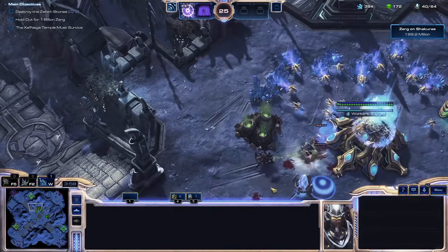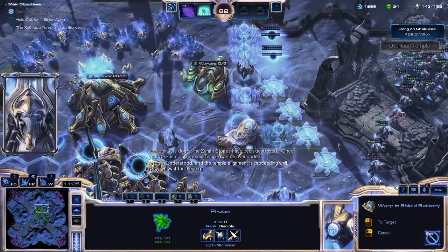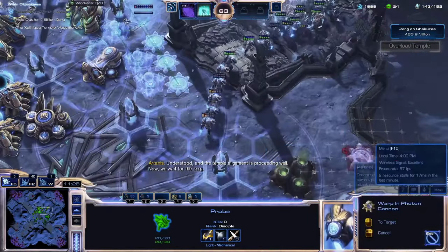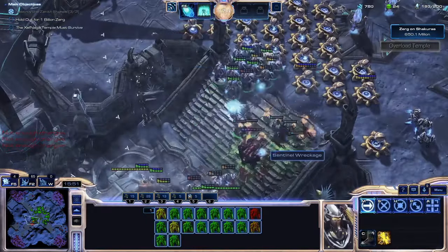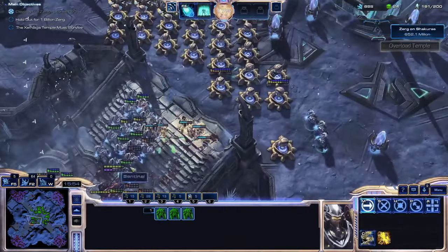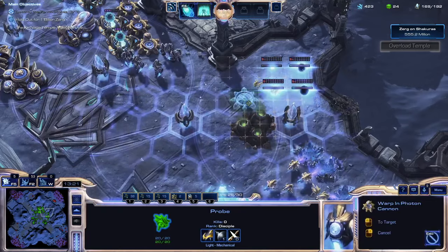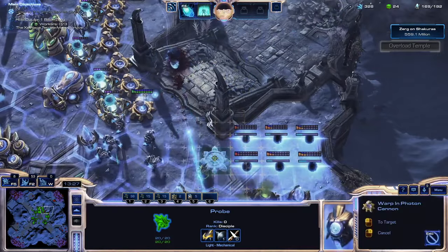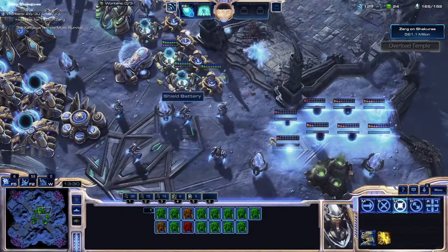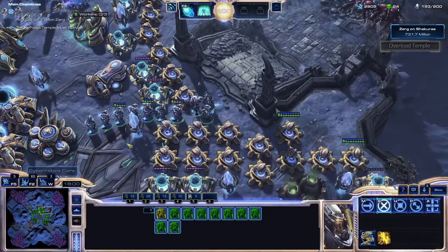It doesn't cost any solarite, and the other options don't do anything for me, so I stick with it. Once all three Zenith stones are down, it's time to turtle with Photon Cannons. For the majority of the mission, Sentinels combined with Photon Cannons and shield batteries is enough to deal with all of the ground lanes. The big problem comes from the air attack route, which sends Guardians with nine range — two more than my Photon Cannons. The first Guardian attack takes down multiple Photon Cannons on my side. However, they advance forward enough that I'm able to build cannons directly under them and take them out.